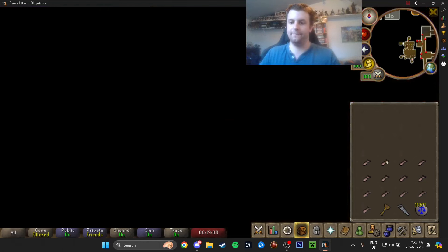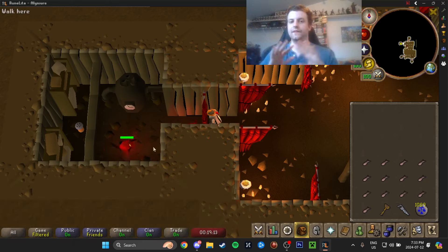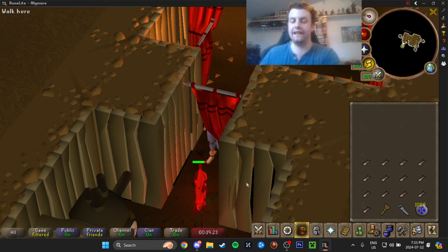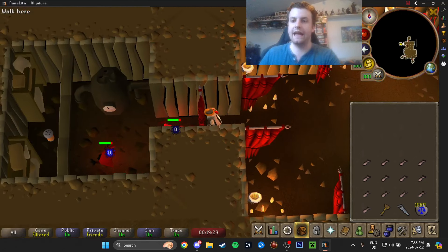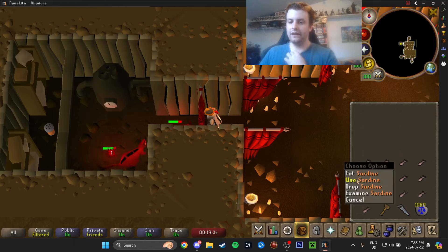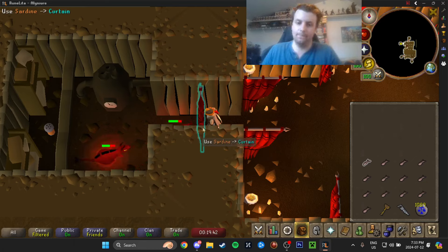Do not accidentally eat your sardines. All we do here is literally nothing — we just watch the two pets do battle until one of them wins. If this cat dies and goes to zero HP, it is gone forever. There is no reclaiming it. So if your cat ever gets low, you're going to right-click Use and use it on the curtain — not the actual cat itself, although I'm pretty sure the cat works too, but I just do the curtain.